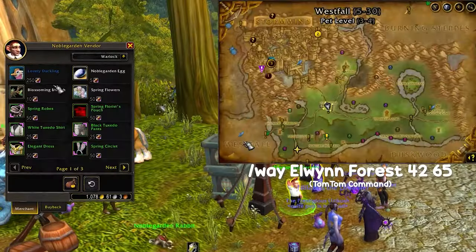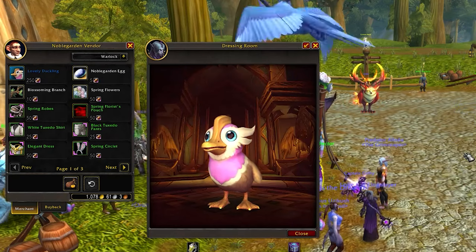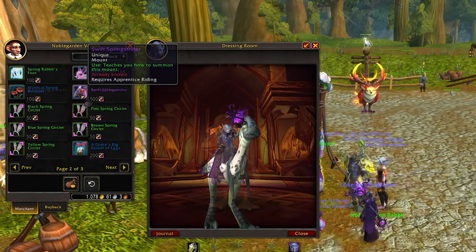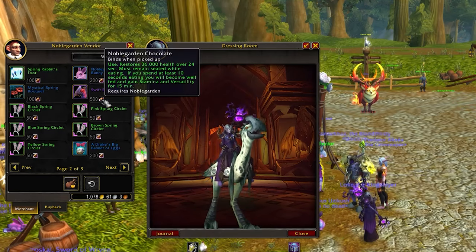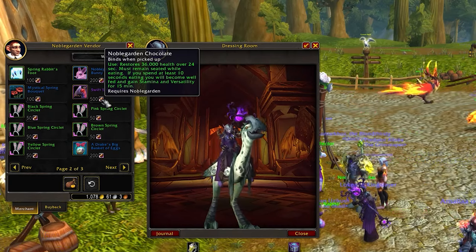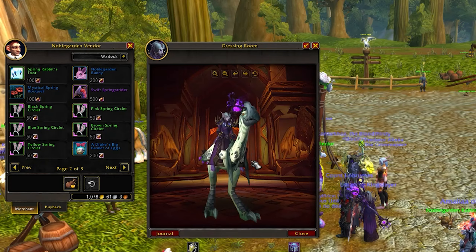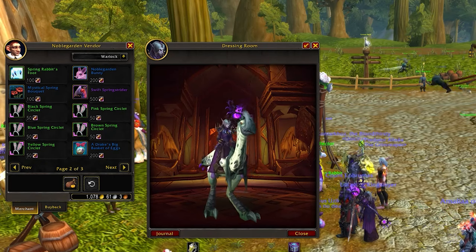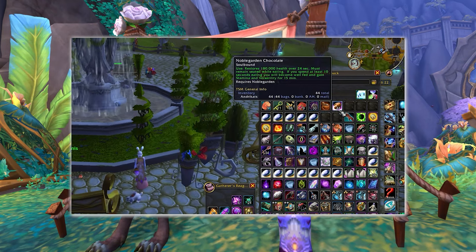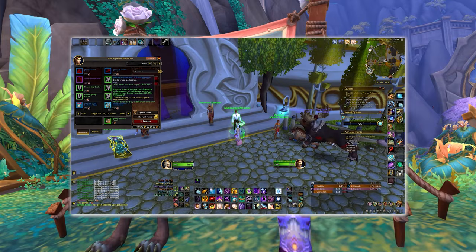From the Noblegarden vendors, you'll find even more goodies to purchase. Among them is the new battle pet, the Lovely Duckling, a charming pink duck available for 250 chocolates. Additionally, players can earn decent gold by purchasing the Spring Strider mount during this event and selling it later on in the Auction House. While it's quite cheap now, its value usually increases significantly a few months down the line. If you are interested in efficient egg farming and tips for maximizing your gold and rewards, I do have a quick video dedicated to this topic, which you can check after finishing this one.